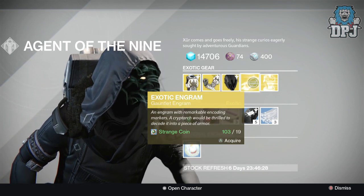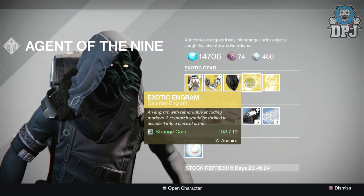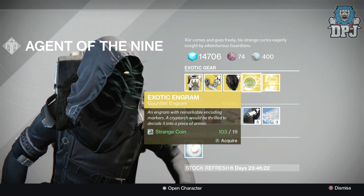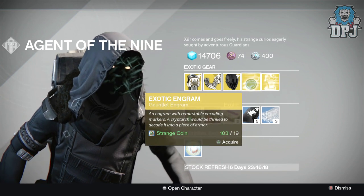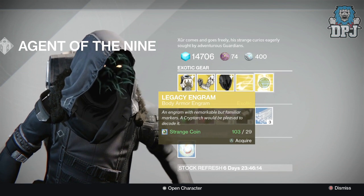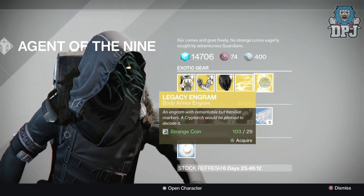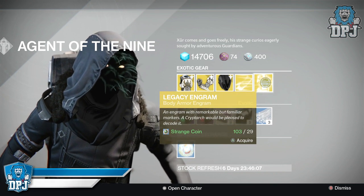We also have an exotic gauntlet engram this week costing 19 strange coins — buy it and take it to the Cryptarch, hopefully you'll get something you need. We then have a legacy engram costing 29 strange coins. I think these have come down in price; I'm pretty sure it was 23 and 32 last week but I could be mistaken.